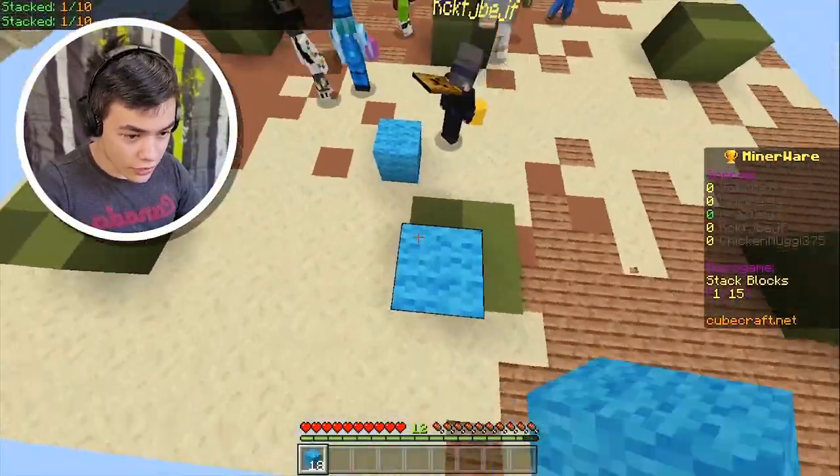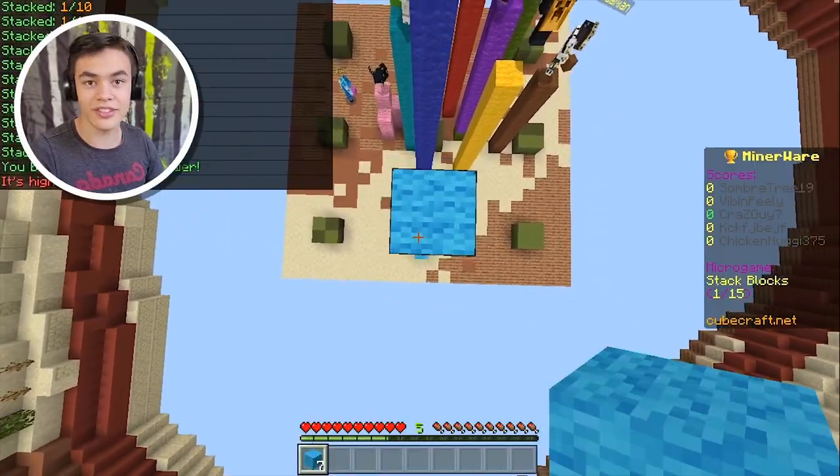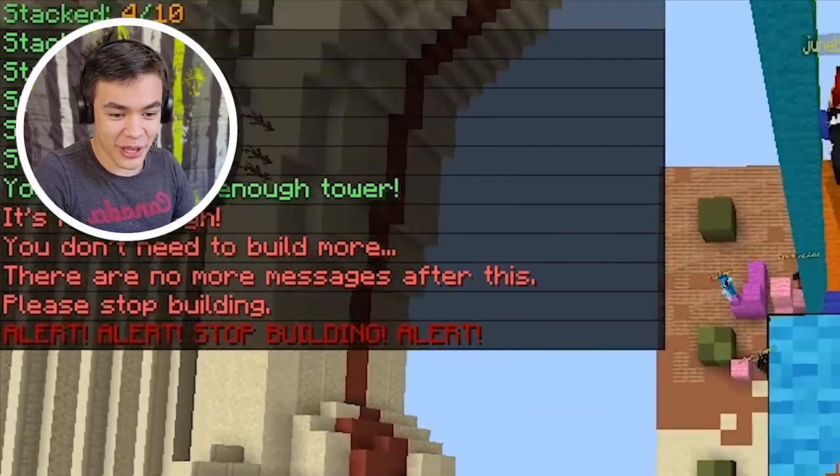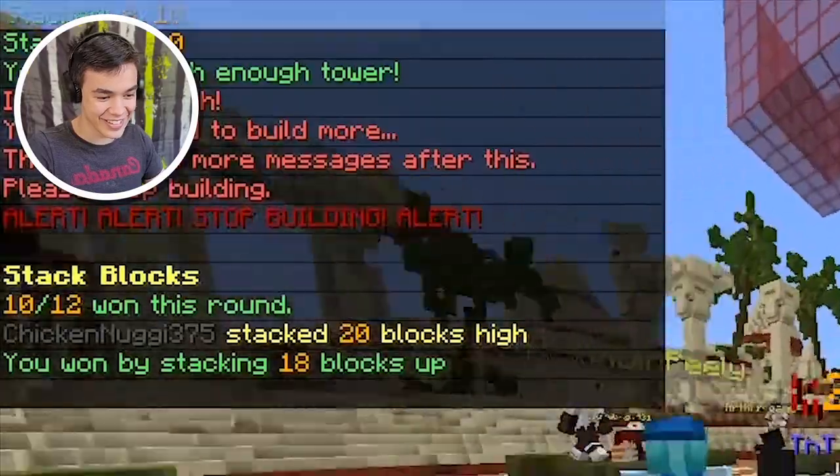Stack blocks — all I gotta do is just stack blocks really high. I accidentally misplaced like two blocks. This is not good. It's high enough, you don't need to build more. There are no more building messages after this. Please stop building. Alert, stop building.